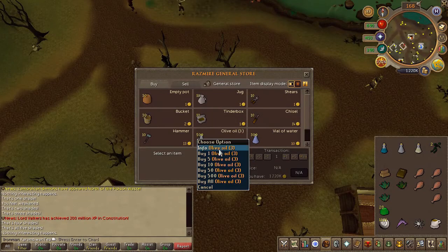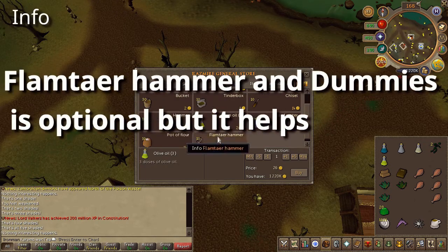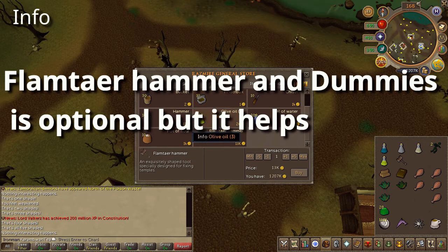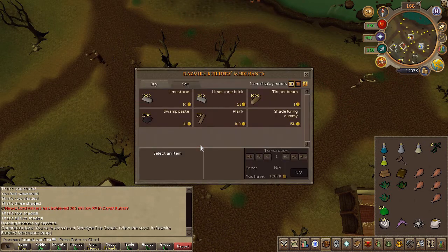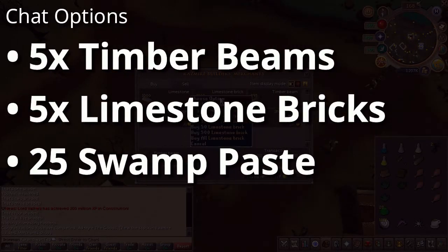Go ahead and buy at least one olive oil from Razmir. Then close the interface, right-click and choose the building store, and buy the materials listed on screen. With the olive oil and the materials, you are ready to go.